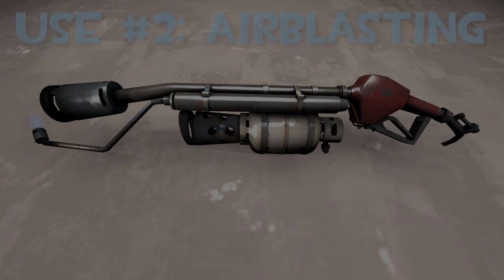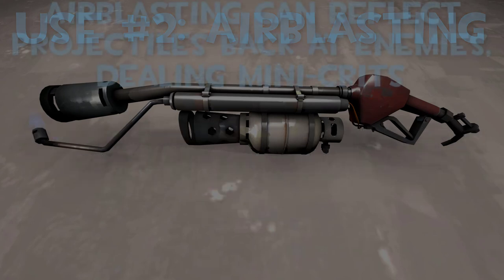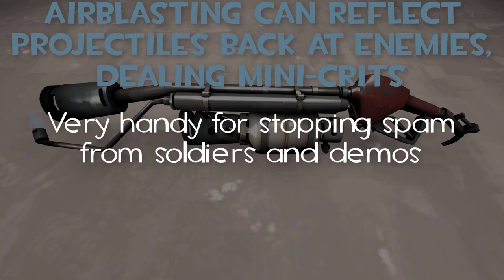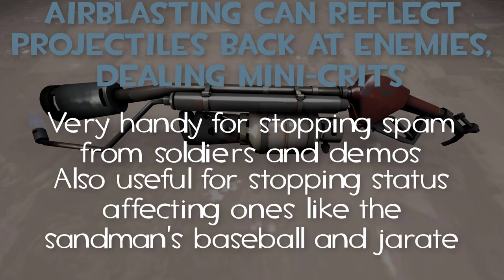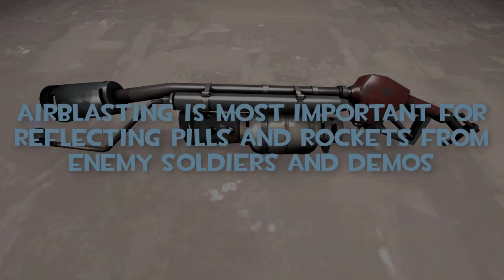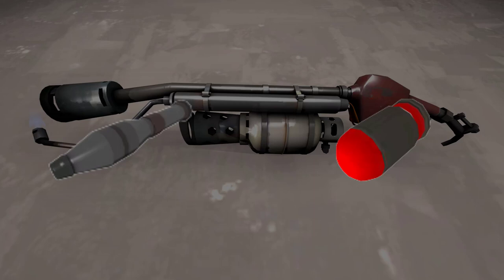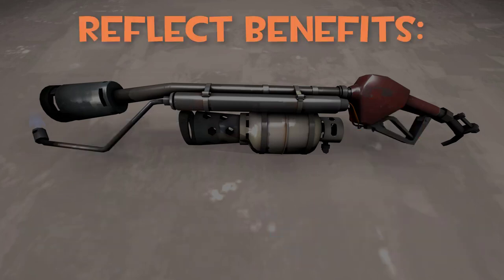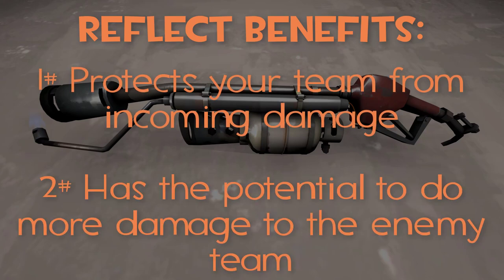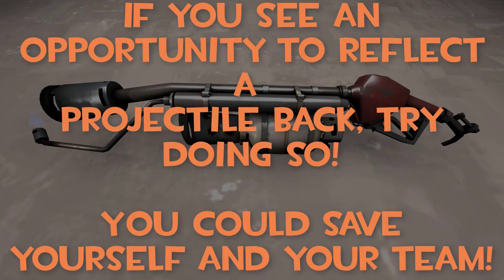The other useful mechanic by pressing mouse 2 is the air blast. You can air blast teammates to extinguish them, but it also has very useful uses against enemies. For one, you can reflect projectiles back at enemies — this is very handy for stopping enemies from pushing forwards or defending your team from oncoming attacks, or even blocking status effects like the Sandman's ball slow or the Jarate mini-crit effect. Demomen and Soldiers are the two classes you'll want to focus on when reflecting projectiles, as rockets and grenade pills do massive damage and reflecting them back does more damage to your enemies.